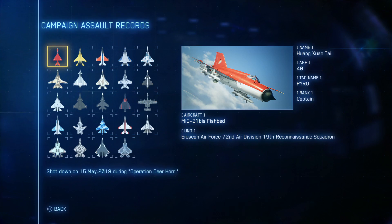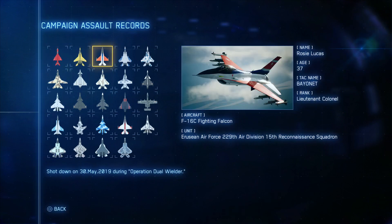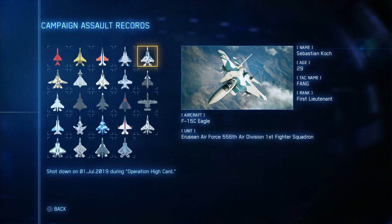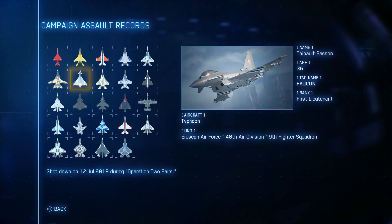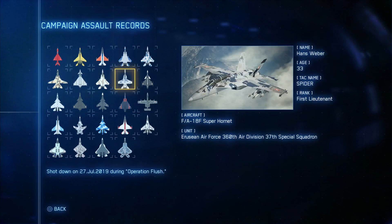I'll go through the list first. We've got Pyro on the MiG-21, Jester's one on the MiG-29, Bayonet on the F-16, Ronin's one for the F-15, Fangs for the F-15C, Kittens for the F-14, Balcons for the Typhoon, Gazelle for the F-15E Strike Eagle, and Spider for the F-18. Now this one was a pain just because of the radars and because I decided to try and do it on Ace Mode.